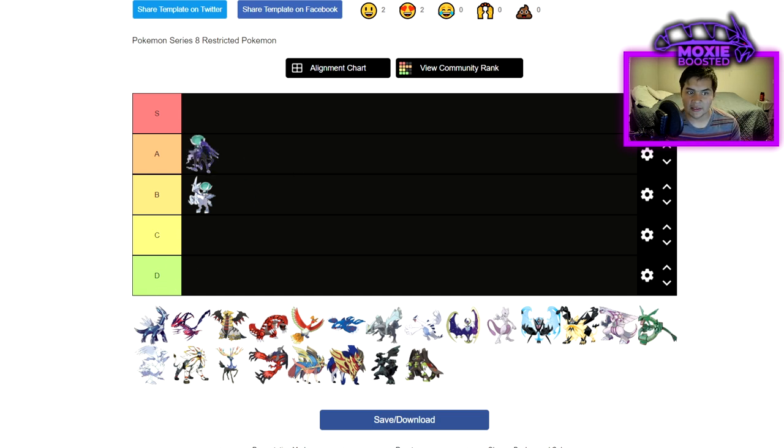Calyrex Shadow is a solid A tier in my opinion. Ndidi female is absolutely insane next to this thing — it gives it Expanding Force as a double-targeting move, and essentially the power of Expanding Force in doubles makes it about as strong as two individual Psychics. Imagine you're facing this thing: it's got a Life Orb, it just got Helping Hand, and it's clicking Expanding Force and you don't have a Dark type on your side of the field. You are taking absurd amounts of damage. Calyrex Shadow is absolutely absurd right now.